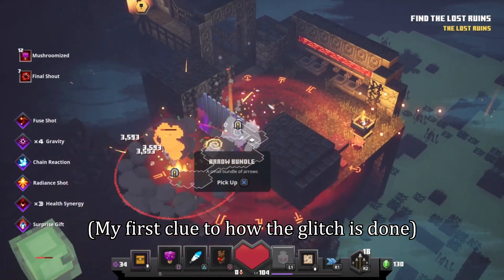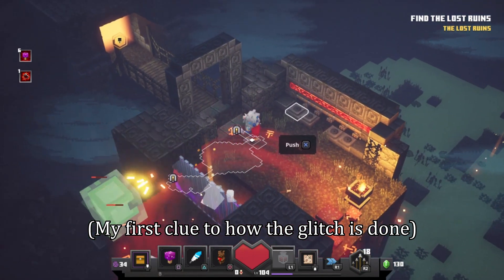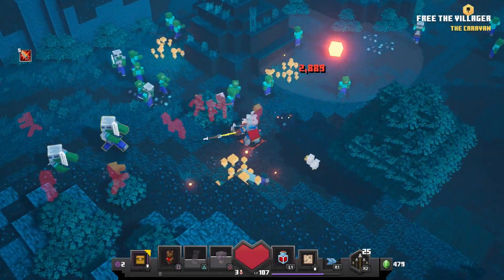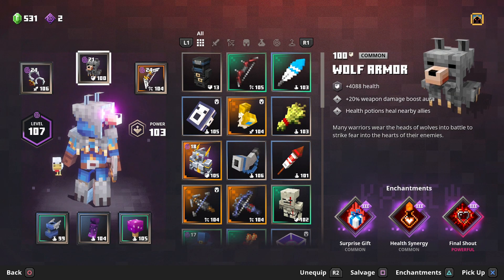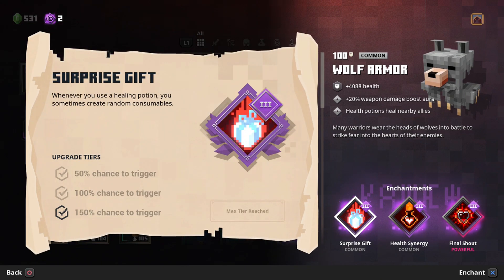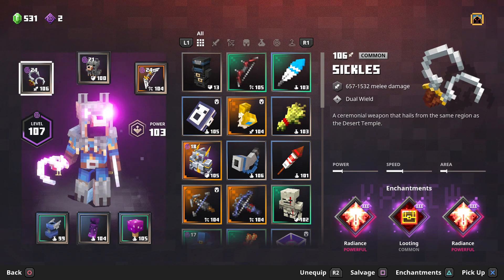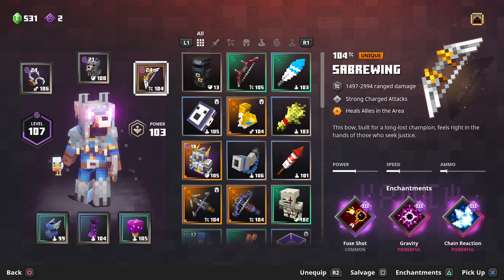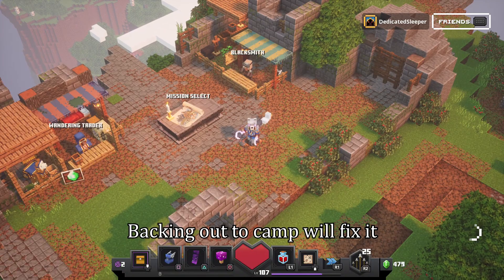I'm not sure why it does that, but once you have this glitch, you're able to do it in any dungeon for any reason at all. There are many videos showing a kind of wall glitch, but no one knows how it's done, and this wall glitch is actually way more than what it really is. The only thing that you need to make this glitch work is the enchantment Surprise Gift, which is whenever you use a healing potion, it'll create a random consumable. You can use it on any kind of armor. I just happened to find this glitch accidentally with the class that I built. One thing to take note of is if you were to switch out any of your artifacts, this glitch will cancel out.